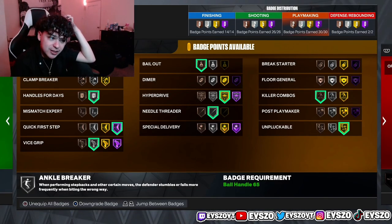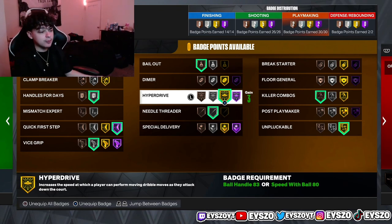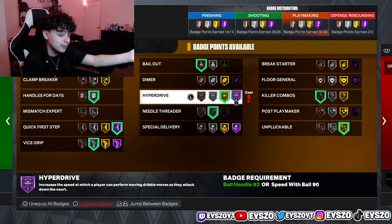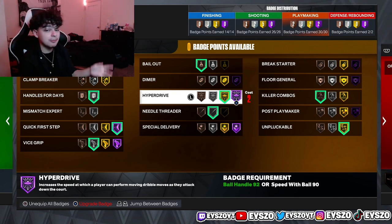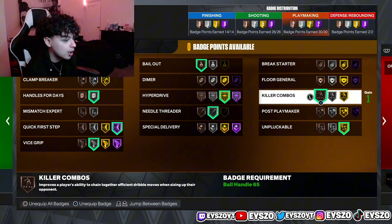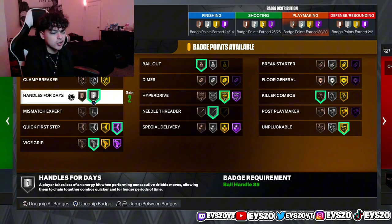Let me show you guys my playmaking badges. To dribble faster you need gold Hyperdrive — this is literally the only badge you need, and it's proven by 2K Labs that Hyperdrive lets you dribble faster with the ball. I have it on gold because I can't get Hall of Fame — I only have 30 playmaking badges instead of 32. Killer Combos I used to run on gold but I switched to Hyperdrive and I honestly see a way better result. Handles for Days is on silver — I have extra badges so I just threw it on.